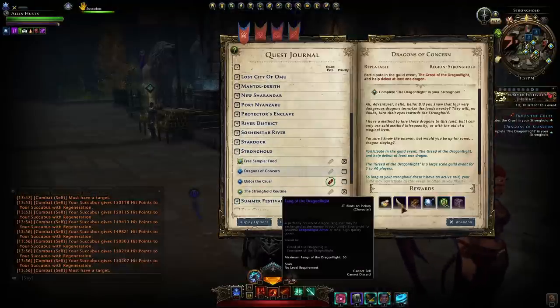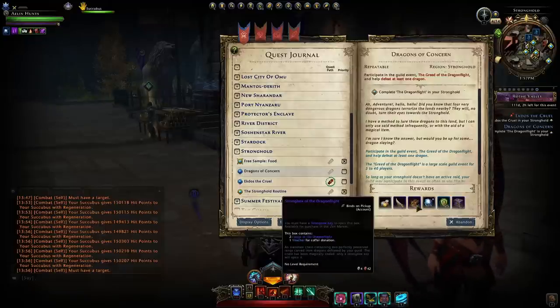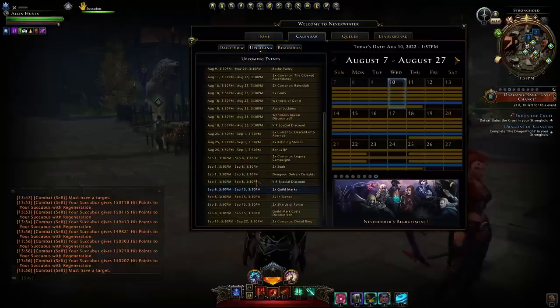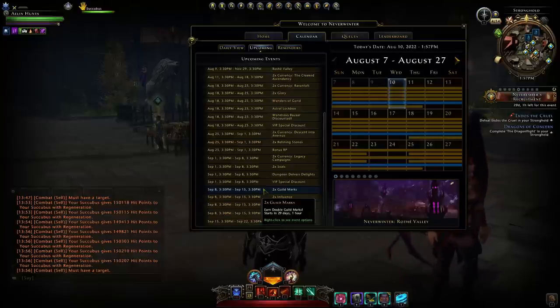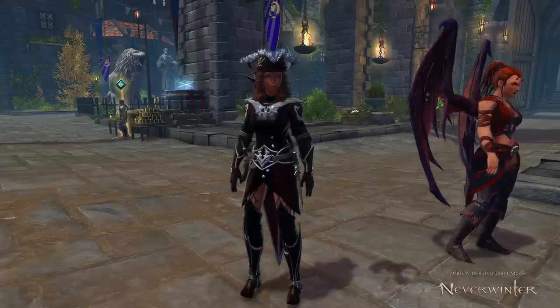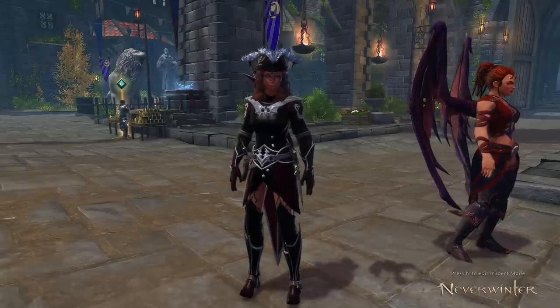So again, just do Dragon Flight every day, join a guild that does it, get those fangs, and donate the Strongboxes you obtain through Dragon Flight for the influence. Do some Heroic Encounters here and there, and save up those Strongboxes to donate during the Double Guild Marks event coming up on September 8th. You can take your time — I'll probably do five runs per day, or maybe two or three if short on time.